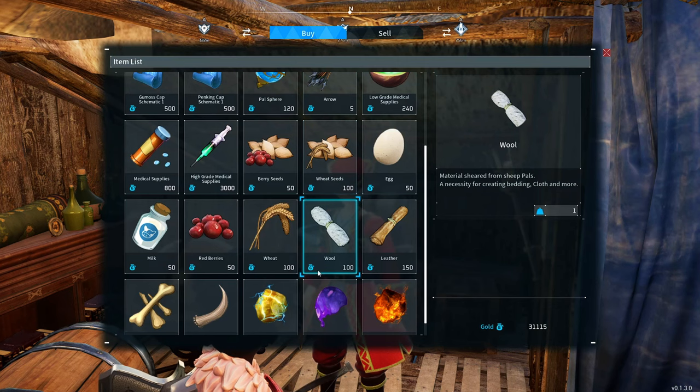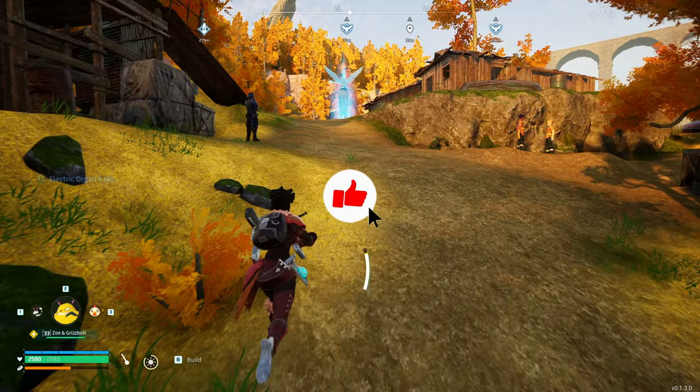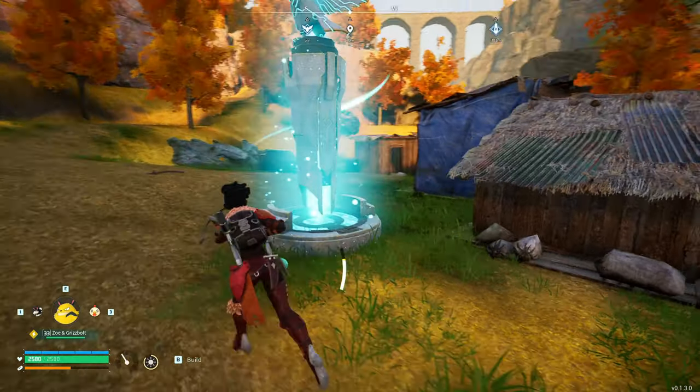Now let's buy some electrical organs. We can buy a maximum of 155. And pretty much that's how I get my electrical organs really quickly. I think this is one of the best methods — sadly you do have to build a farm to get a lot of gold to actually get this done.